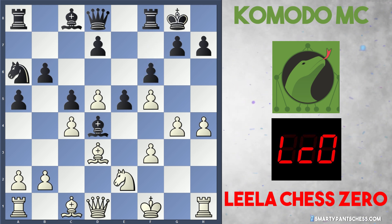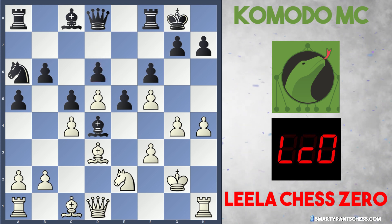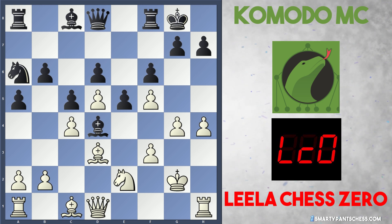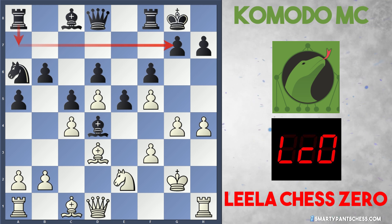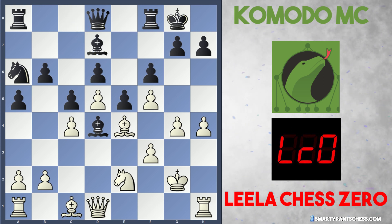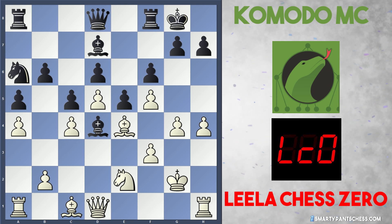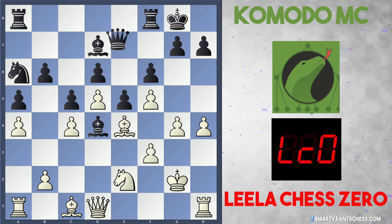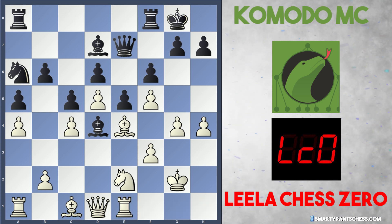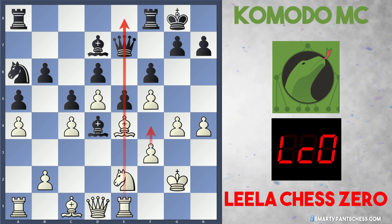Black plays f6, trying to block everything up. Leela plays king to g2, and Black continues to block with d6. This allows maybe rook a7 from Black to protect their position. Leela played bishop to e4, solidifying everything together. Bd7 was played by Komodo, and now a4 — White is also trying to block everything up. Black plays queen to e7, and White plays rook to e1. The idea for White now is to try and push the f pawn and put some pressure on the e-file.